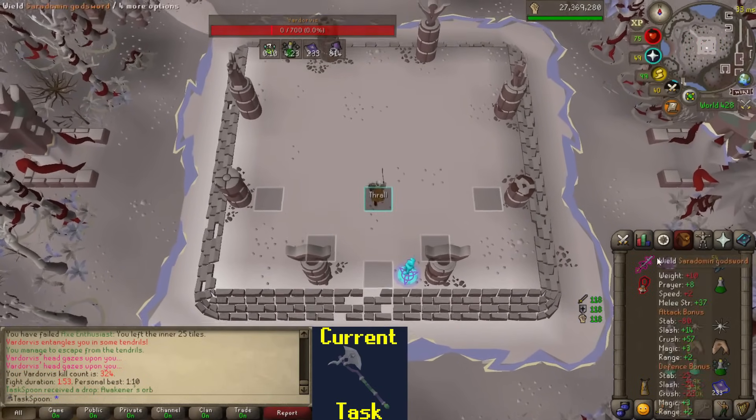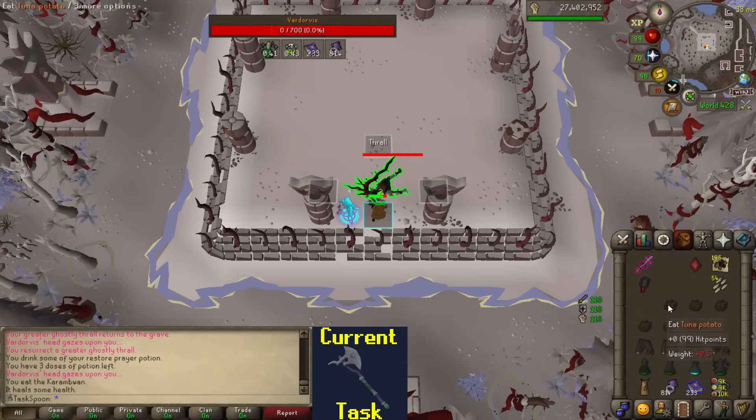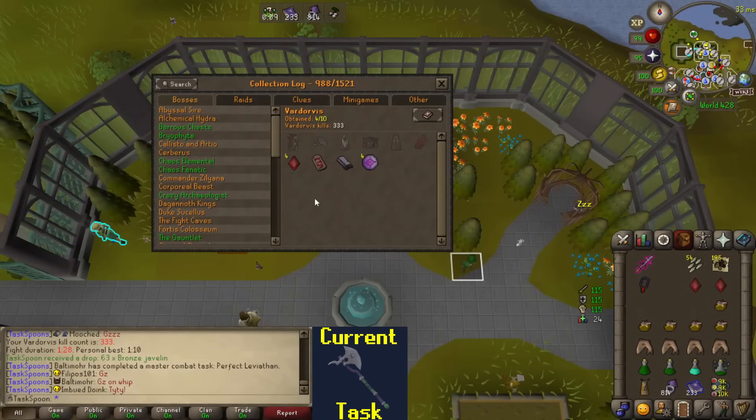An Awakener's Orb. Hey, a Blood Quartz. And another Blood Quartz — what? I didn't mention it before because I already had one, but they are a 1 in 200 drop. The first one gets more likely the more kills you do without one, but the rest are always 1 in 200. So I've got three 1 in 200 drops in the last 300 kills. It'd be cool if I could get that luck somewhere else — maybe one of these items. Game, please.